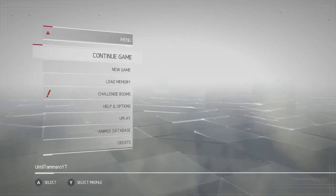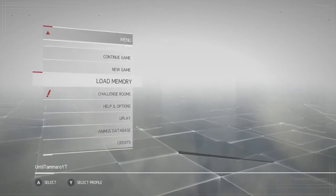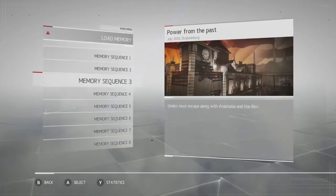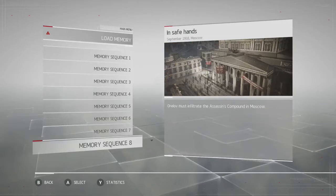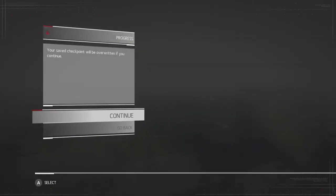You're going to want to go and load up memory sequence number 8 on whatever game mode difficulty you want. In order to get the gold style silencer, you have to non-lethally take out enemies in a section without getting spotted and so on.